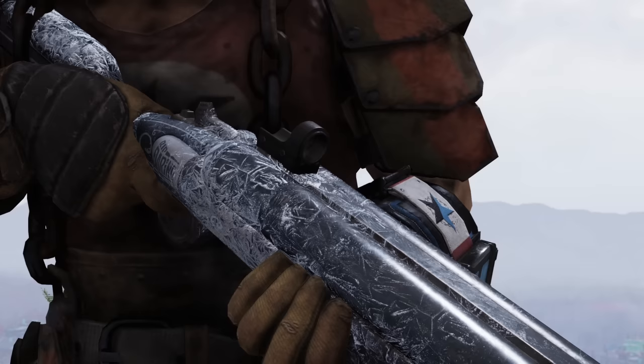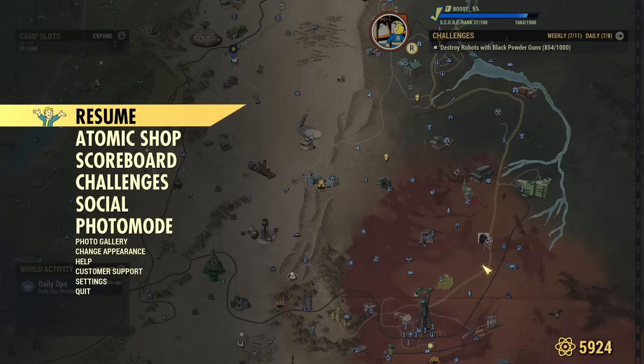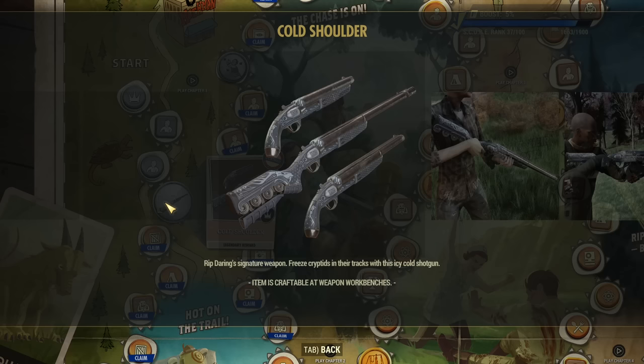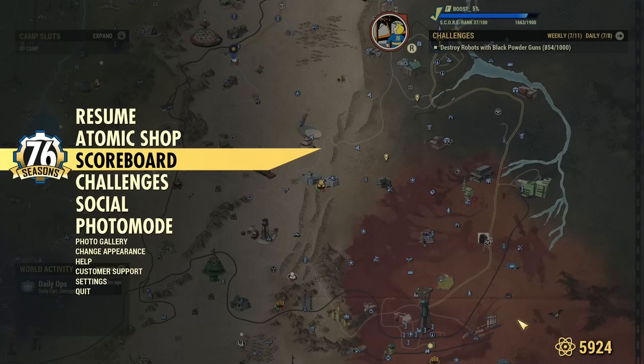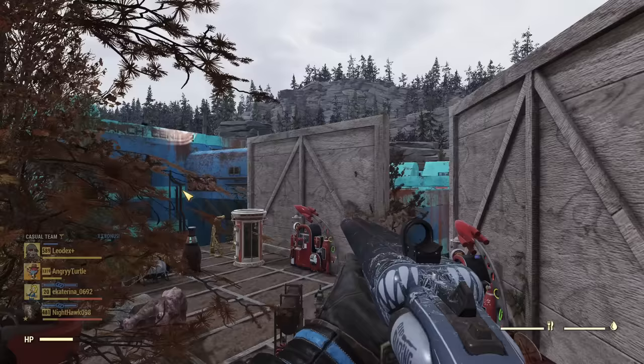Hey fellow vault dwellers, we just got a new amazing shotgun from the scoreboard: Rip Daring's Cold Shoulder. The Cold Shoulder shotgun is in here. If you didn't start grinding the scoreboard, the good news is it's rank five, so very early on the scoreboard you can unlock this cool gun — literally cool, it does cold damage and freezes enemies.